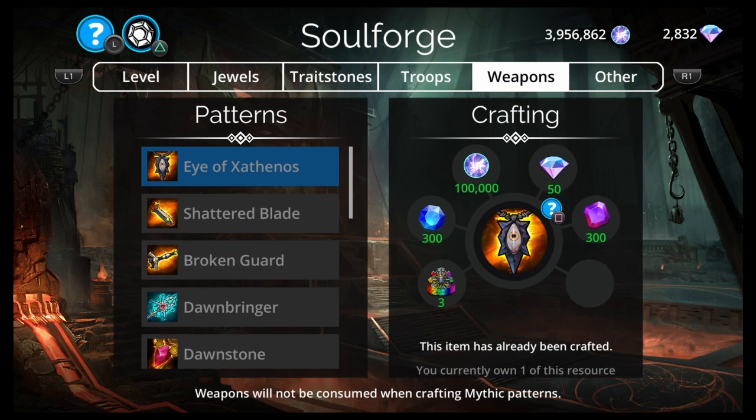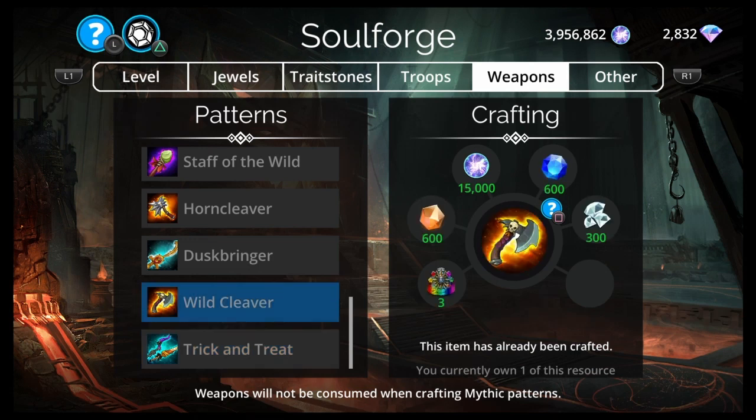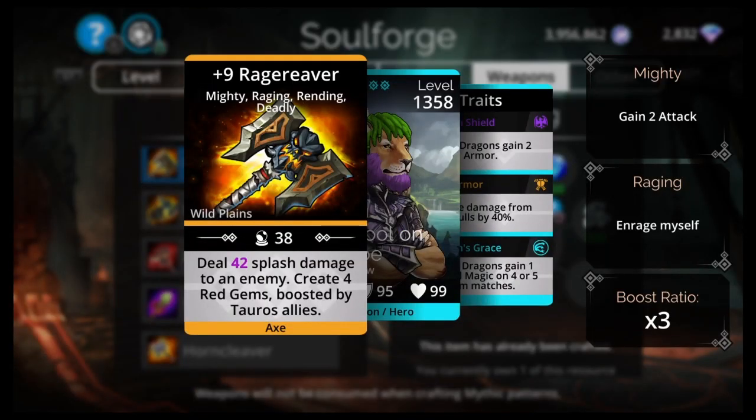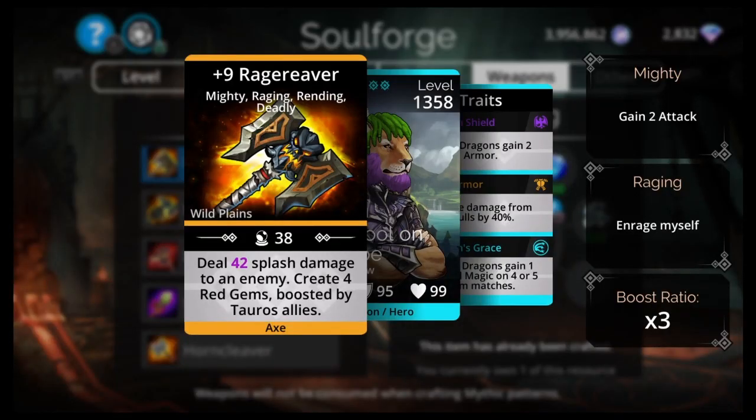For weapons, I was hoping Rage Reaver is here — and it is. I would not leave this week without Rage Reaver. It's not as important as Arachnian Weaver or Iron Hawk, but it's definitely up there, especially given how cheap it is. My recommended order: get Arachnian Weaver if you don't have it, then get Rage Reaver since it's only 300 diamonds, then go for Iron Hawk. Although Iron Hawk is probably more important, Rage Reaver won't come back for about a year. If you don't get it now, Iron Hawk will cycle back before Rage Reaver will.